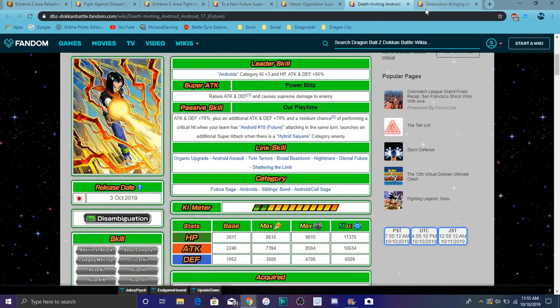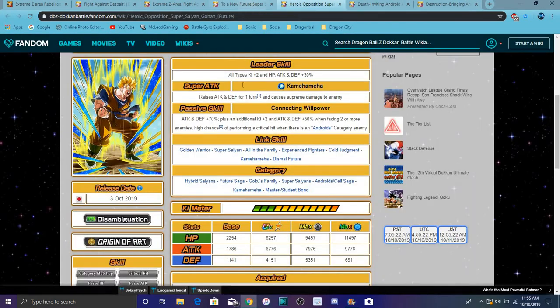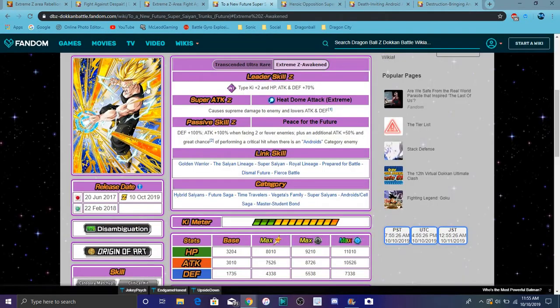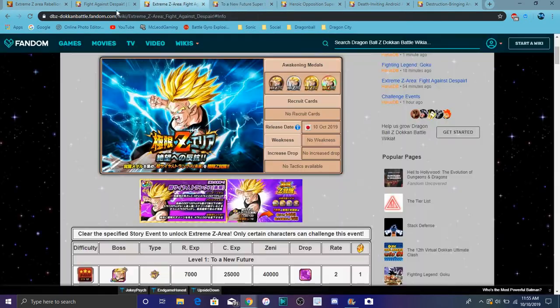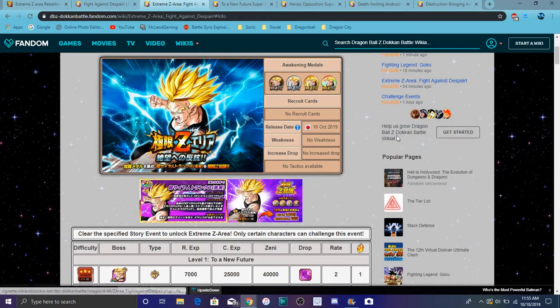You do have to farm all these units out fully, but it shouldn't be that hard especially if you farmed them a long time ago — I actually have them from when the event first came out for global. For global, I'm not sure when this is coming — probably around January 5th or even March. Last month we got Future Gohan for the world tournament, so we could see more future stuff in March. JP tends to have future stuff during a specific month.